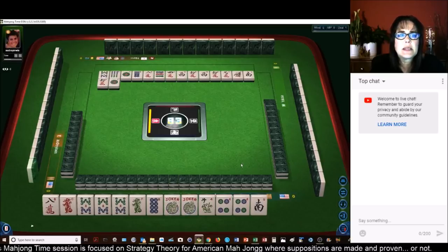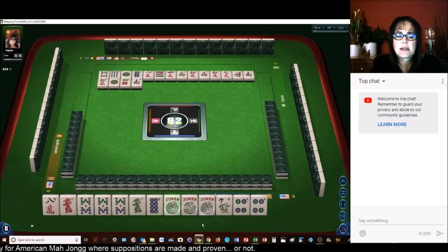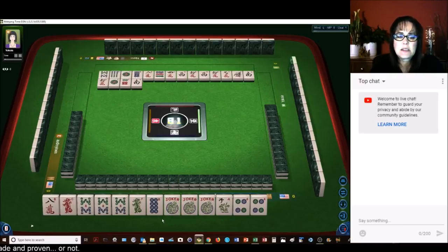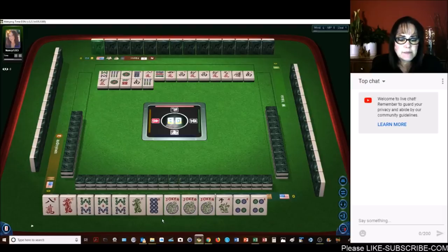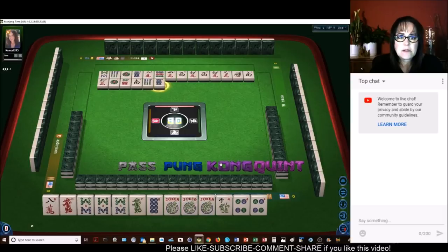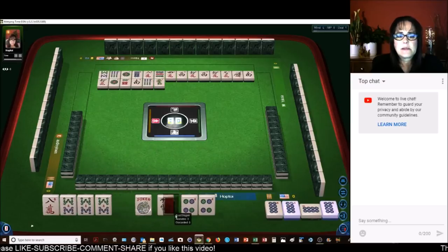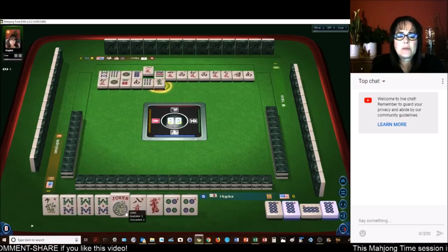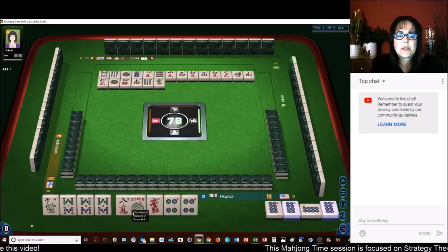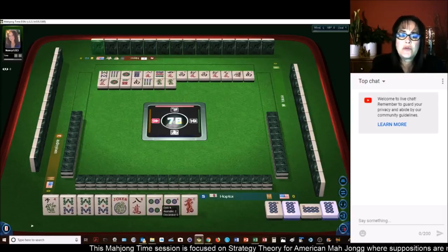There's one of each out right now — yep, one of each. There's another joker. Okay, now let's see. These dragons are very light. Let's Kong. Let's go for all 8s. Since we have only one of each dragon, all we need here is an 8-crack. Actually, we're going to need jokers, so this is going to be challenging. We're going to get rid of this single dragon and hold the 4s for joker bait.